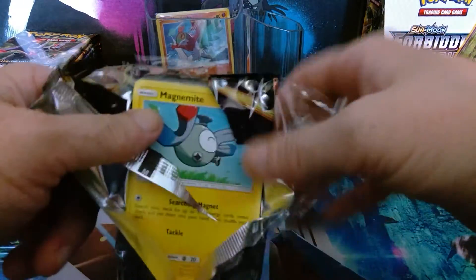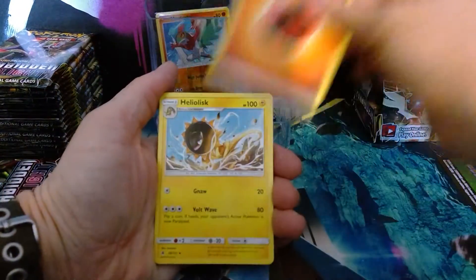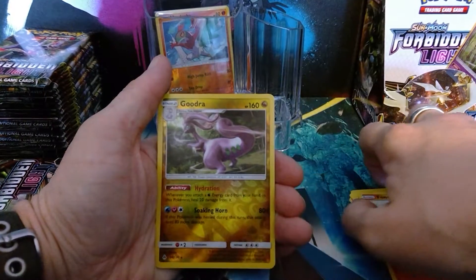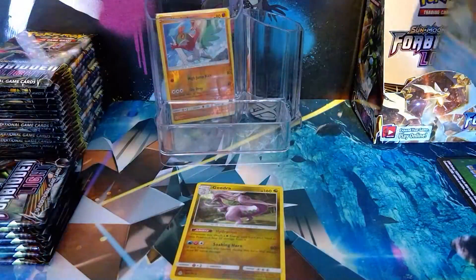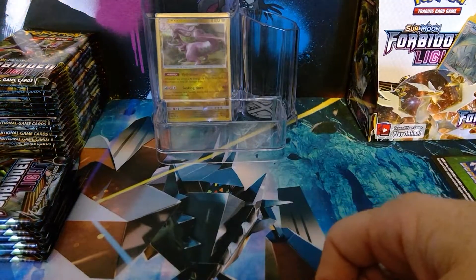Onto our next pack. I've never known packs to open so haphazardly. So green coat card number two — one, two, three, four — all we have. Fire Energy, Heliolisk, Floette, Mesprit, Magnemite, Scatterbug, Furfrou, Litleo, Fennekin. Reverse holo Goodra and an Avalugg Regular Rare. I just think I'm going to be saying Regular Rare a lot for today's video.